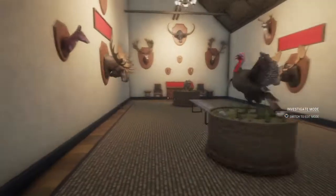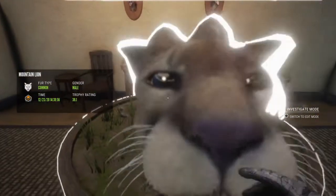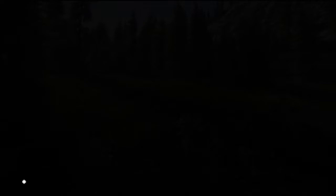And in here — here's my diamond mountain lion from today. I single-lunged him. It's kind of weird looking, but yeah, I single-lunged him at 321 yards. But anyway, back to the guide — I just thought that was pretty cool to show y'all.